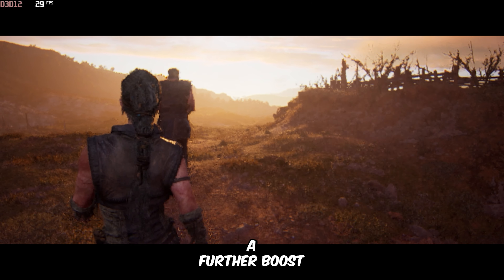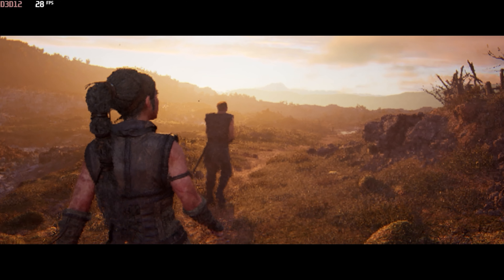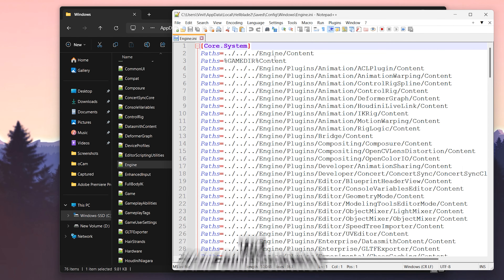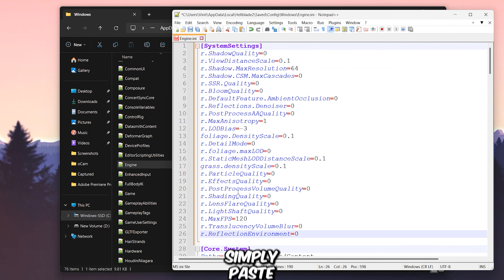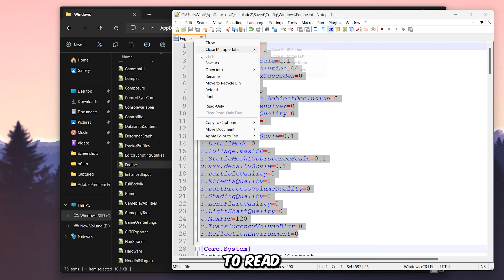You should notice a further boost in performance with this tweak. I'm getting even higher FPS when I'm not recording my screen. You can further enhance the game's performance by adding some variables to the engine file, located in the same configuration folder. After opening the file, simply paste these variables — I've provided the download link for both the GameUserSettings and engine files in the description, so make sure to download it. Now save the file and again set it to read-only.